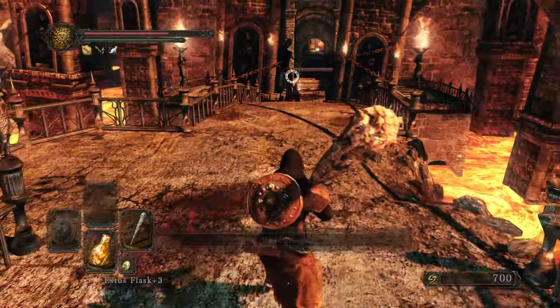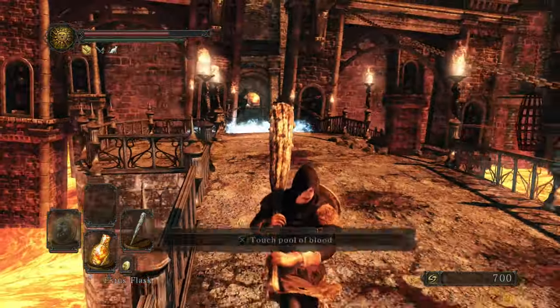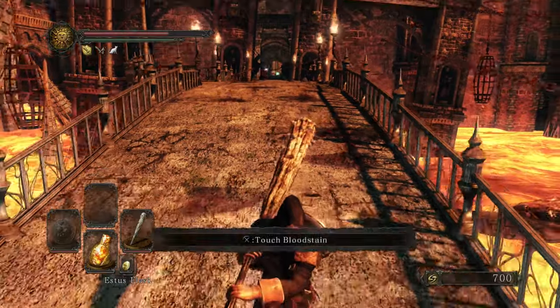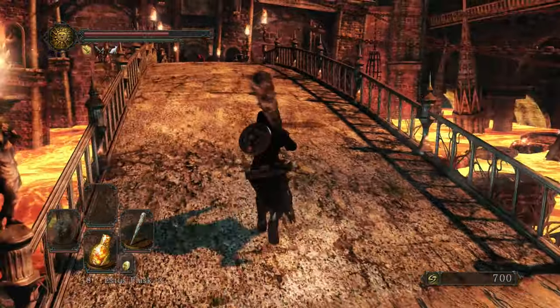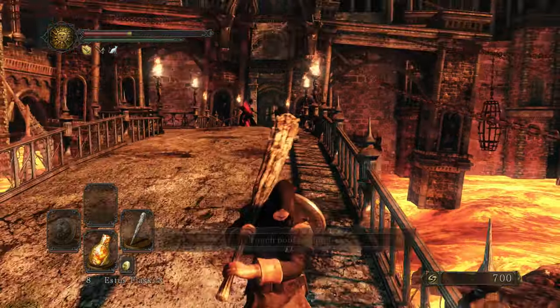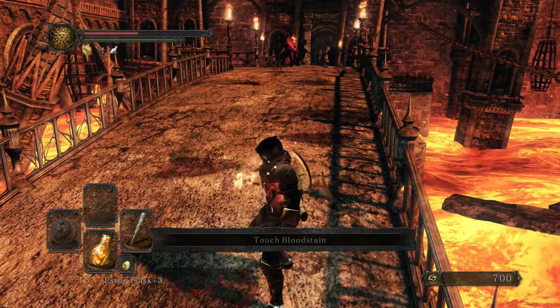This is similar to the Black Gulch, where after killing one NPC you can actually get another to spawn if you rest at the bonfire and go to roughly the same area — successive NPC invaders, which is a very interesting concept.